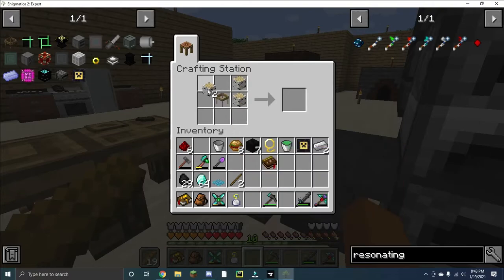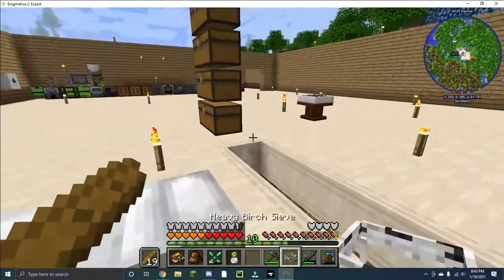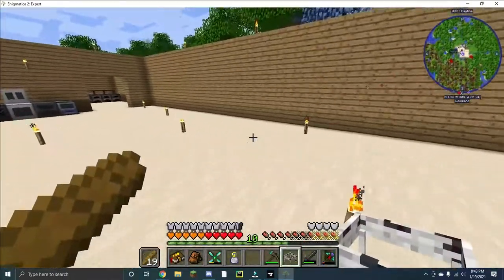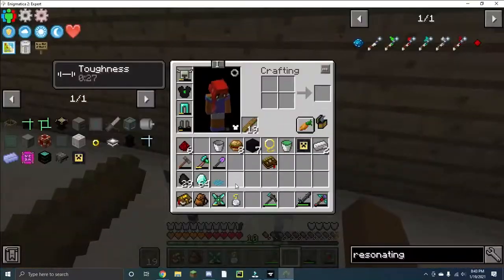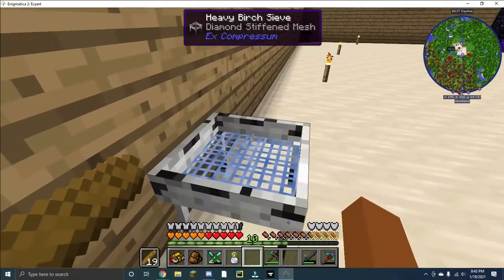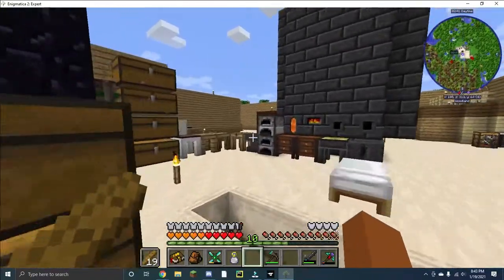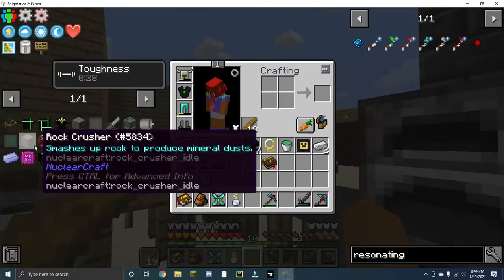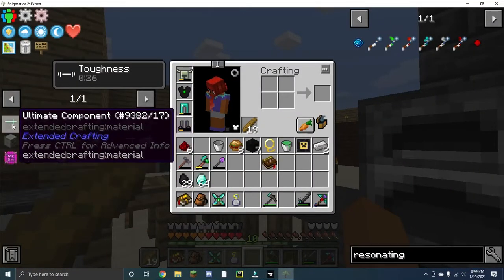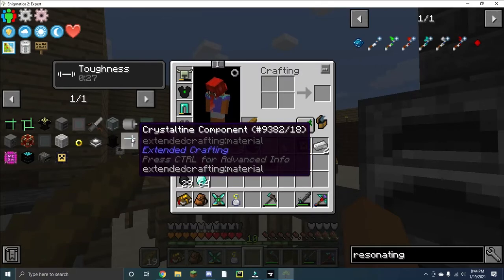I should be able to do it in birch form too — yeah, there we go. We have our sieve. I'll go set it back along this wall with our diamond-stiffened mesh, and we're finally getting close to our goal of emeralds for these ultimate components. We're getting there — it's just taking a while.